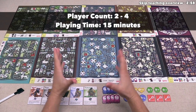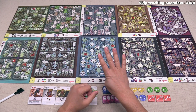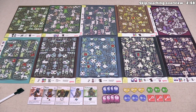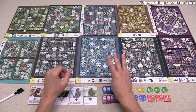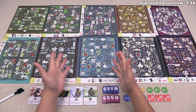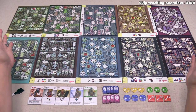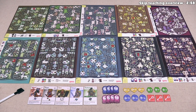At its heart, this is a real-time maze-solving game. There are ten different mazes that come in the box, and there are four different copies of each, so that the game can be played with up to four players. The rules suggest that for each play you choose three maps, play them one at a time, count up points between each, and whoever has the most points wins. But you can play any number of maps in a sitting, from just one maze up to as many as you like.